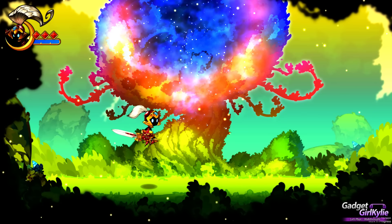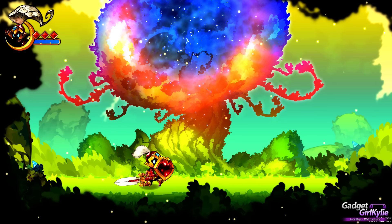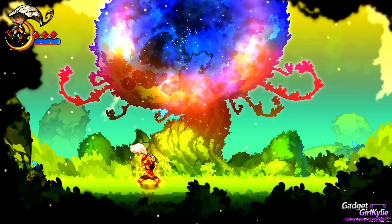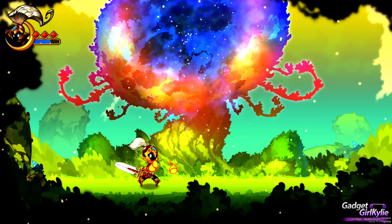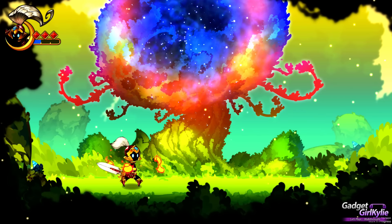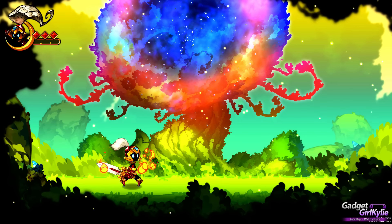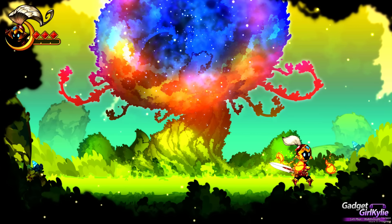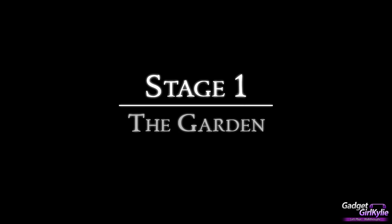The controls are a little different on the DualShock 4 — it says X is jump but actually Square is jump, X is the shield, Circle is attack, and Triangle is like a charge-up that puts fire around you. Stage one: The Garden. Let's see if I can do better than the first time I played this alpha.